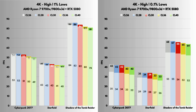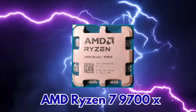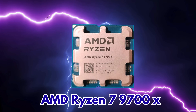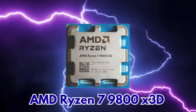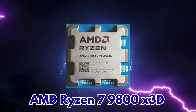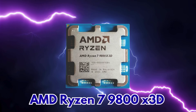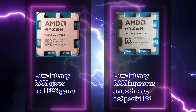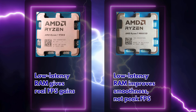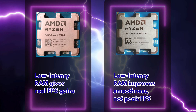With all the charts side by side, the CPU behavior is crystal clear. On the 9700X, RAM latency makes a huge difference both in average FPS and especially in 1% and 0.1% lows, mainly at 1080p. On the 9800X 3D, average FPS barely changes with RAM timing, but you still get noticeably smoother frame pacing with CL30 and CL26. The takeaway is simple: 9700X — low latency RAM gives real FPS gains. 9800X 3D — low latency RAM improves smoothness, not peak FPS.